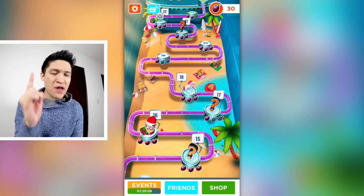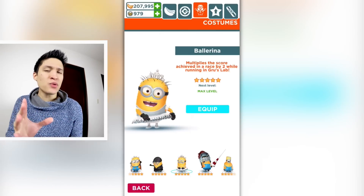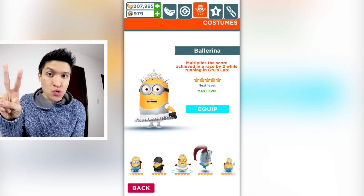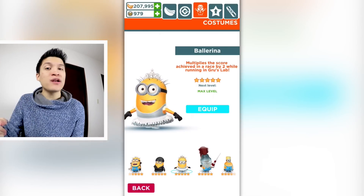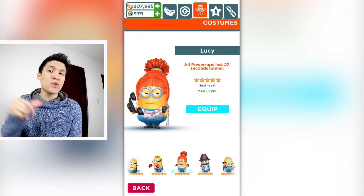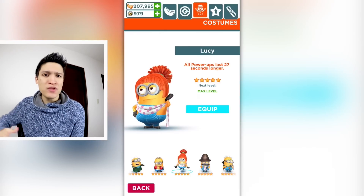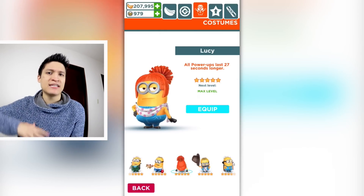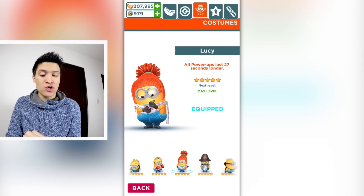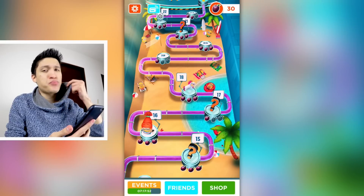So today, what I want to do is focus on one thing and one thing only, and that is see how high I can get my high score. I'm going to be trying this in two ways. One is by using the Ballerina Minion, which multiplies the score achieved in a race by two — it doubles your score while running in Gru's Lab. And number two, we're going to be racing with Lucy Minion, which increases all power-ups by 27 seconds when maxed out, so you can get a bunch of power-ups for a very long time and get a super high score. Thank you Adam, by the way, for suggesting the Ballerina method.